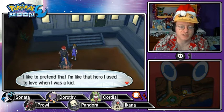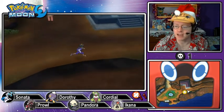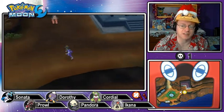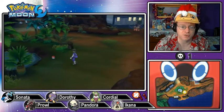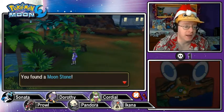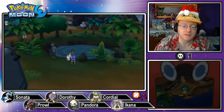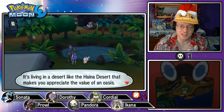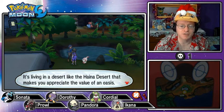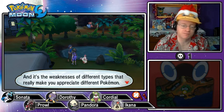We grab ourselves a moonstone — I had a sunstone in the last episode. What is that? It looks like water bubbling up. There's a Spinda living in a desert — like the Haina Desert that makes you appreciate the value of an oasis. And it's the weaknesses of different types that really make you appreciate different Pokémon.